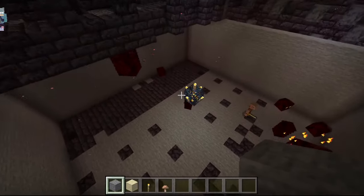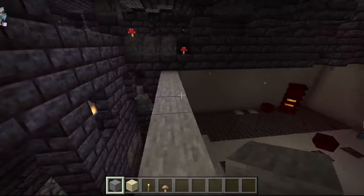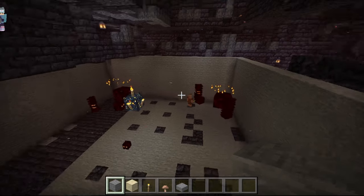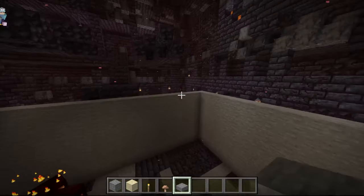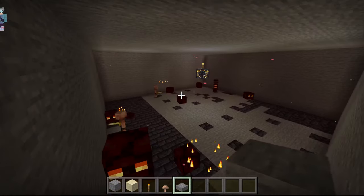I have a pretty big box over here and all of my magma cubes are starting to spawn in it, which is super cool. Now what we're going to be doing is getting some half slabs — I'll stick with stone half slabs — and putting them all over the top of this farm.